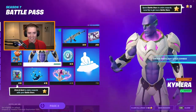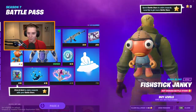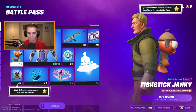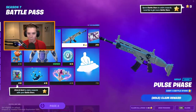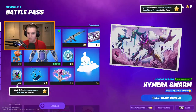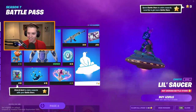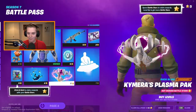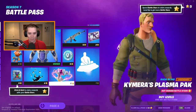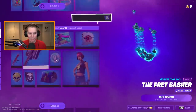So we got Chimera, a banner icon, a Fish Stick back bling which is very cool, a gun wrap, a Chimera Swarm loading screen, a little saucer, an emote — that is sick. We have a plasma pack back bling. I guess like I was saying, it's not really in order.